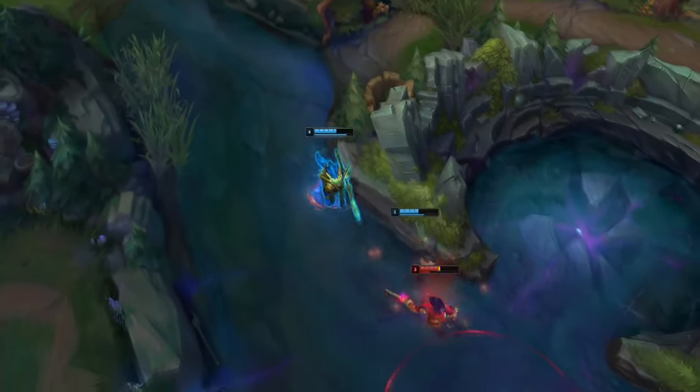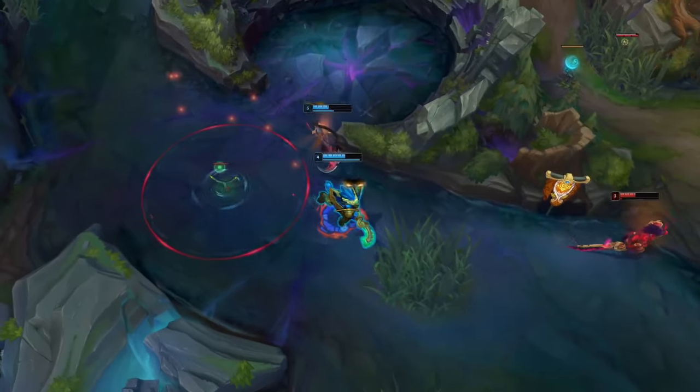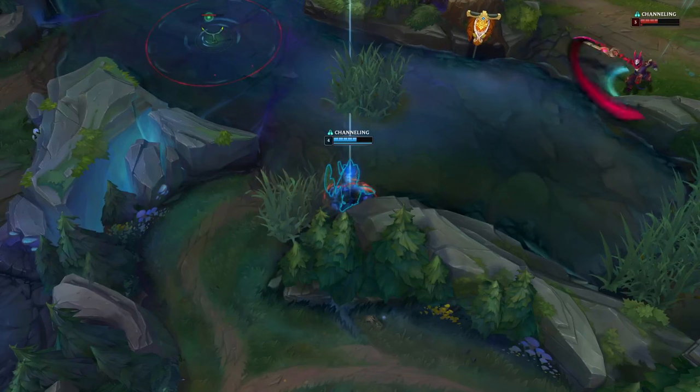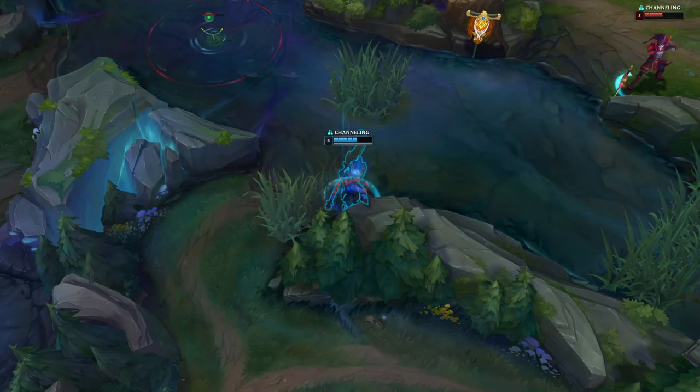However, what you also need to consider is that while Force of Nature is stacking, you are still taking more damage than you would if you purchased Canic Recurne. Because when you are stacking, you are using Force of Nature at its base power until it reaches its maximum stacks.